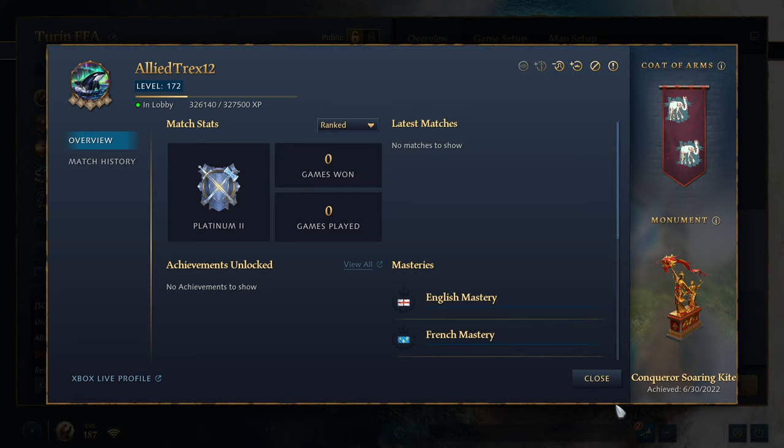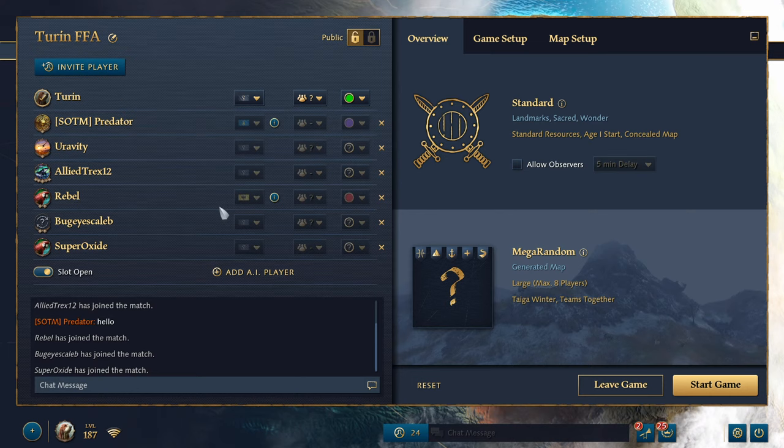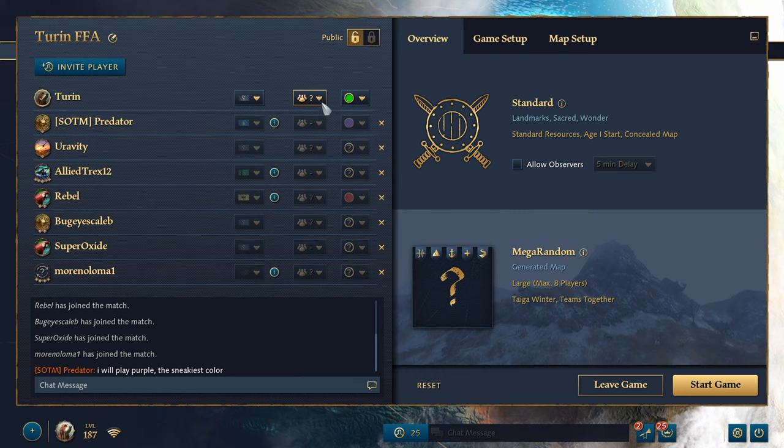There are a lot of new pictures. I'm going to keep the loyal basset hound — he's been my pal for many a day. Mongols are very, very good in FFA actually; the fact that they get infinite stone with the White Stupa is very good. We got one spot left — we got Superoxide, Bug Eyes, Rebel, Allied, Trex, Gravity, and the Predator. Looks like all the spots are full. I'll play purple — the sneakiest color.